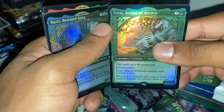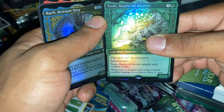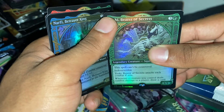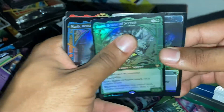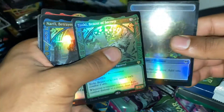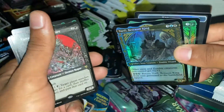Toski, Bearer of Secrets — attacks each combat if able; whenever a creature you control deals combat damage, you may draw a card. So no Vraska, God of Lies, but still some interesting cards and some nice artwork.